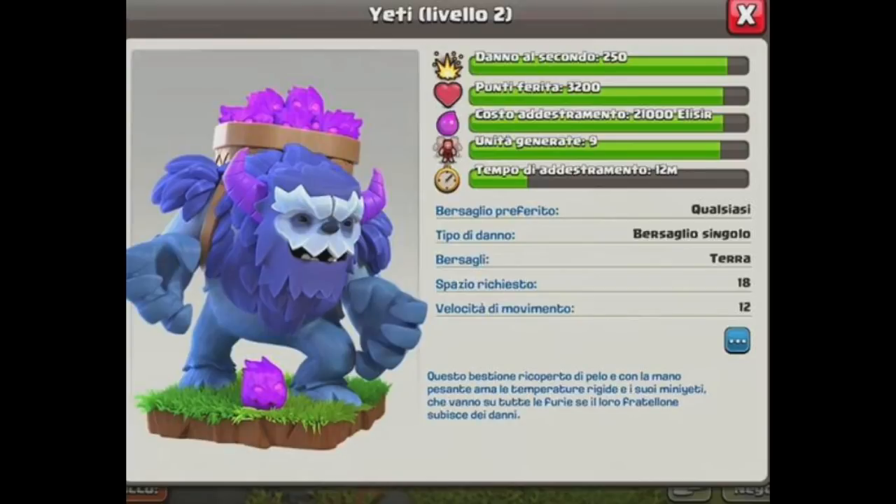I'm not sure when Supercell will officially announce this — whether it's tomorrow morning or the day after. They still have to announce the new hero and probably some other stuff as well, so it might be a few days. Looking at more of the description: favorite target is 'Any,' damage type is single target, targets are ground, housing space is 18, and movement speed is 12.